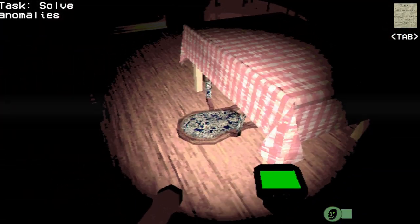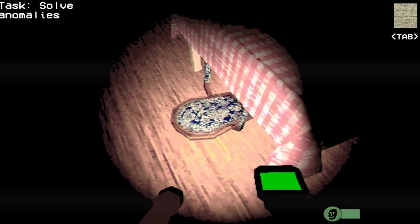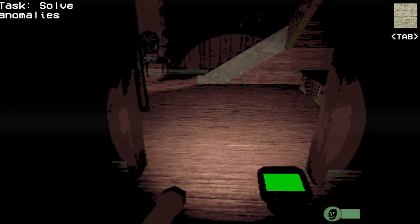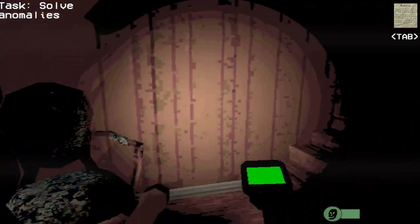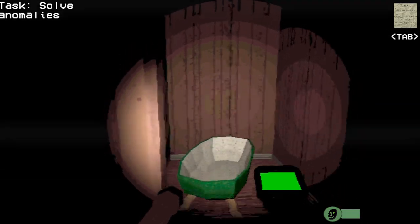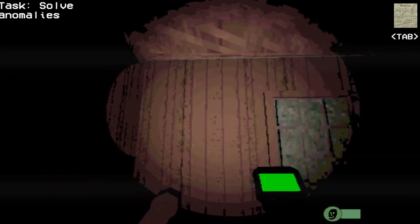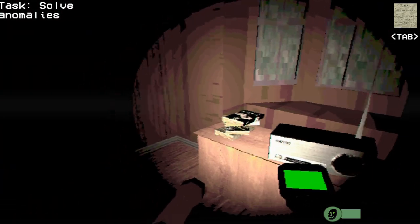Milk anomaly, gotcha. What about this chair — does that count as one because it's on the floor? Okay, can I go upstairs now? There's something up here I need to find — something that's moved. This is the bedroom.